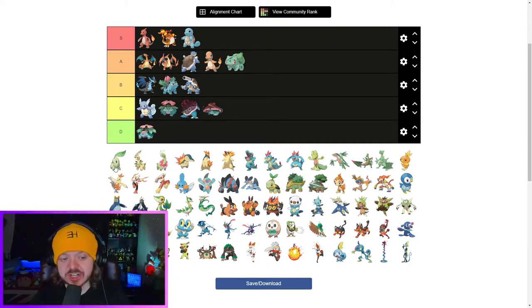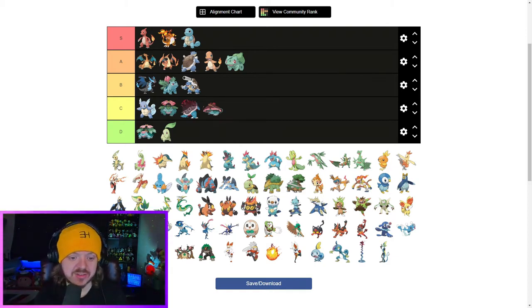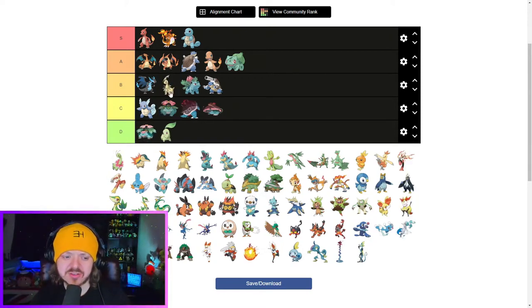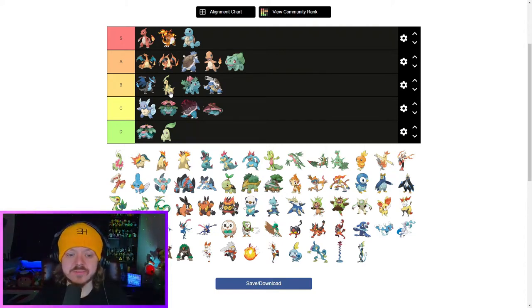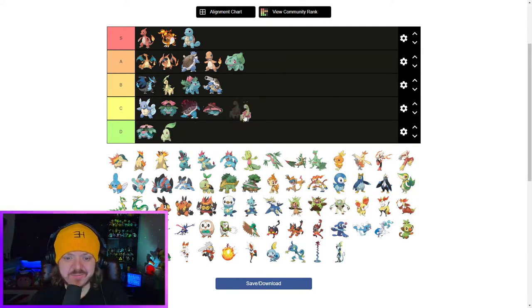We're on to Gen 2 now. We've got Chikorita — garbage. If I could put it below D tier, it would go there. Binworthy, awful, dreadful. I don't think there are many people that like Chikorita. I think Chikorita has the most unique evolution line in all of Pokemon just on perception alone — it goes from D tier to a solid B tier with Bayleaf. I think Bayleaf is surprisingly awesome, though it's quite plain. Once that evolves to Meganium, it goes back down — I'm torn between high D tier and low C tier. I'm going to put it in high D tier.